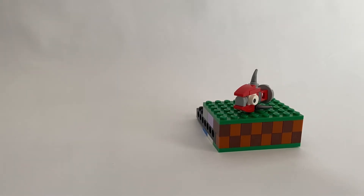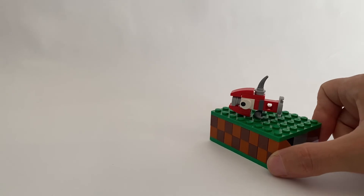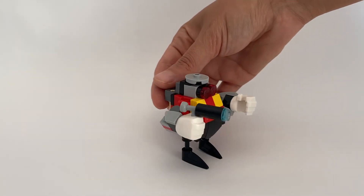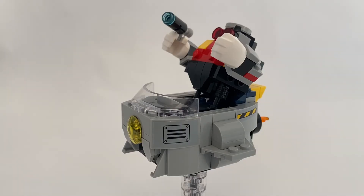And the final character is Grobo — his arms and legs look like Eggman's, and he can also fly the Egg Mobile. Hope my video was interesting, and if you liked it you can make it too!